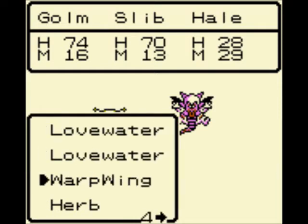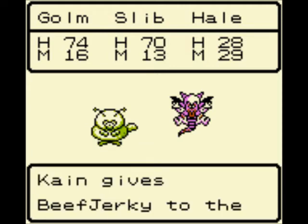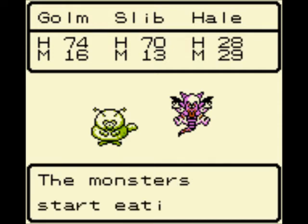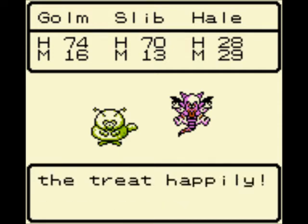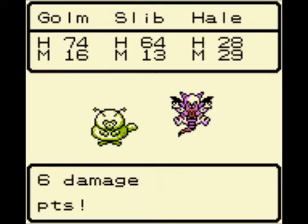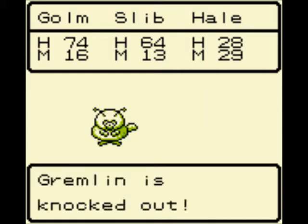A Gremlin! And a Pillow Rat. The Pillow Rat — not so important. The Gremlin? Very important. It's the first Demon-type monster you'll get. Very cool. Demon-type monsters are resistant to fire, so if you're going here first into the Room of Talisman, pick up this Gremlin — you're gonna want him.